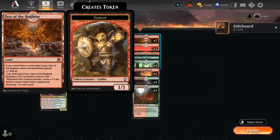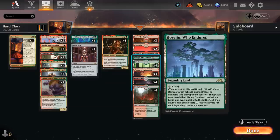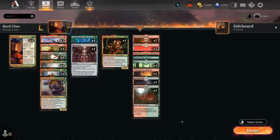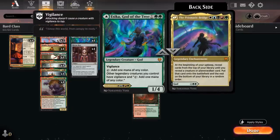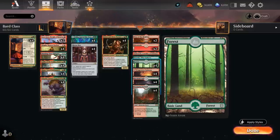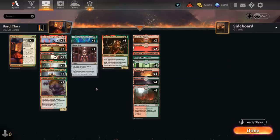The mana base includes two copies of Den of the Bugbear, and the channel lands get a nice discount from controlling legendary creatures. We only run 22 lands since we don't really need a ton of mana — ideally just get to three lands and find an Esika so our legendaries can tap for mana. We can also cast Prismatic Bridge if we have another Esika in play, since then our legendaries can make blue, black, and white mana as well.